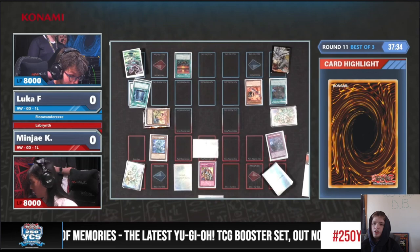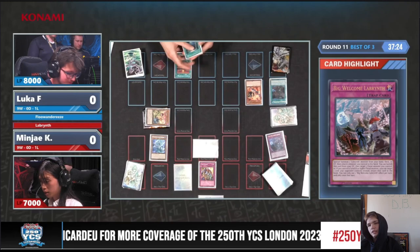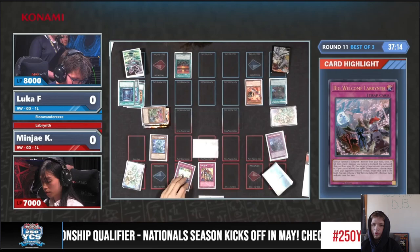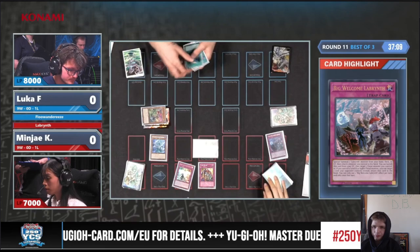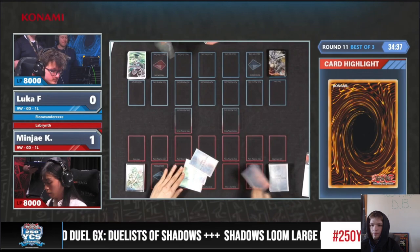It was Skill Drain. Yeah, that's just game. Skill Drain versus Floundaries is also just broken — that's tough. I guess it's not game technically yet, but it pretty much is. No response to Skill Drain. Chain Welcome Labyrinth, then Chain Lady Labyrinth. Yeah, they're just going to scoop. Winning this match is huge because there's only one round after this, and if you win this round you're X2 and then pretty much guaranteed to top.